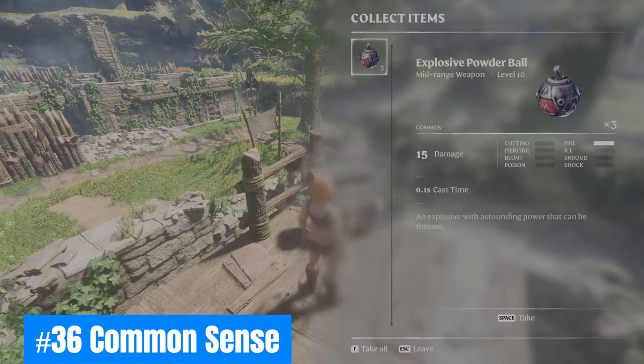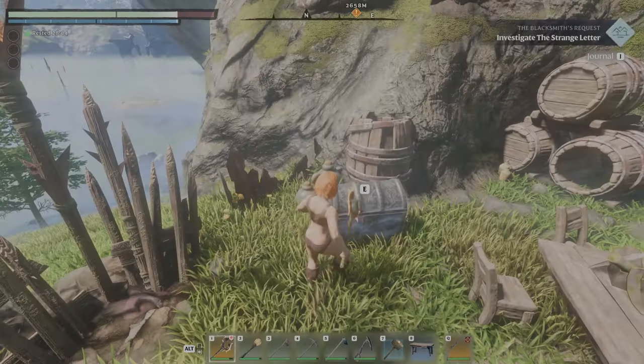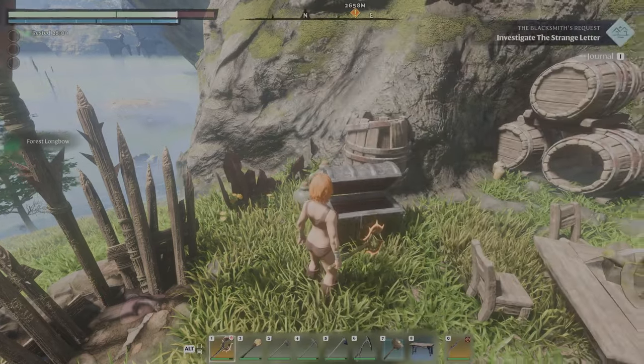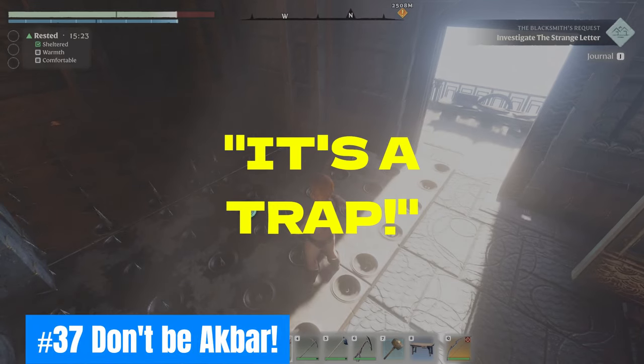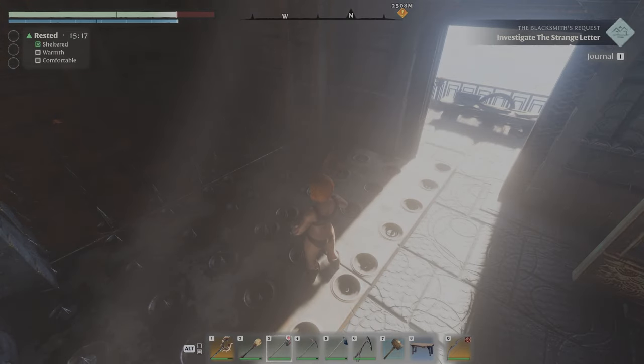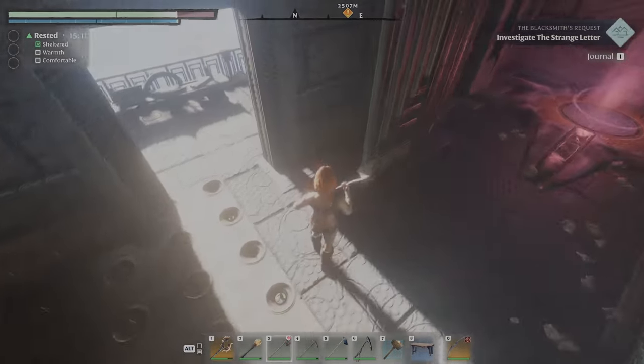Thirty-six: Common sense. Loot every chest — items found in chests are random and the quality of the item is determined by the quality of the chest. Thirty-seven: Don't be Ackbar. Spike traps can be negated — easily maneuver by jumping as the tip first appears from the ground. You'll land safely without taking damage.